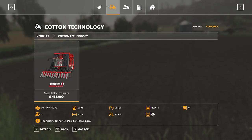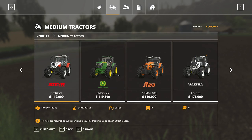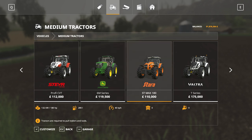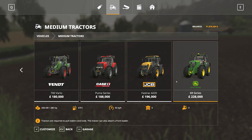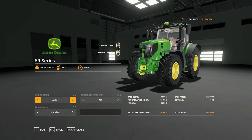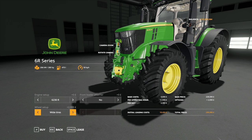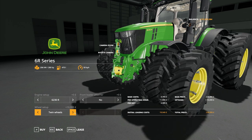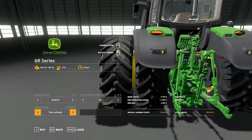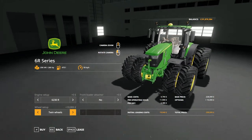Then we're going to go on to our John Deere tractor. Choosing the medium tractors — everything is categorised, which makes it more straightforward. We've got a 6M and also a 6R — we'll go for the 6R. If we customise it with different wheels — wide tires, twin wheels — you can see it is updating live. It's not just showing the same icon, which makes it easier to buy the correct machine.